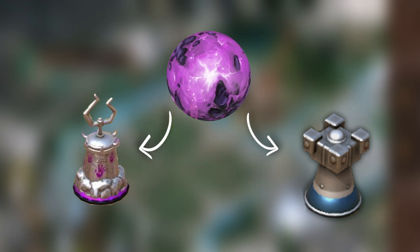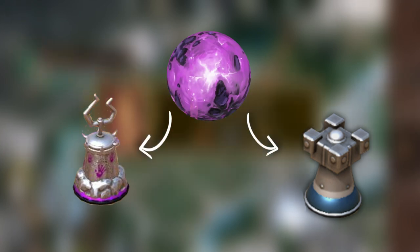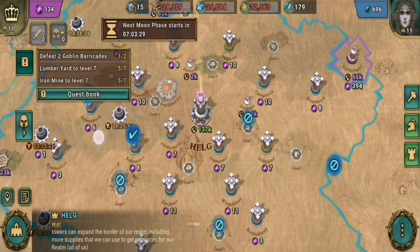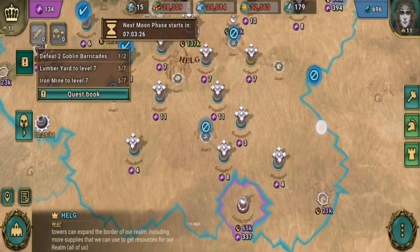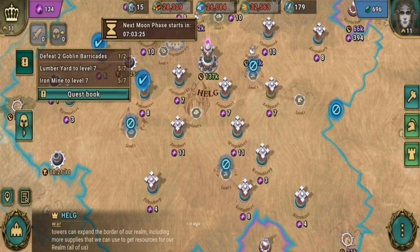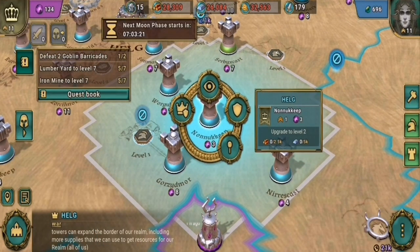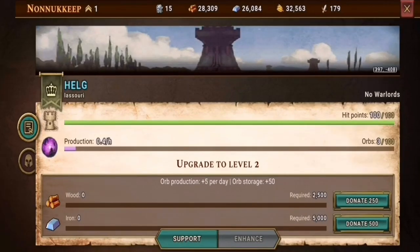Orbs come exclusively from your own towers or assaults on goblin fortifications on the world map. To mine more orbs, you will have to upgrade the tower. It is a collective effort, and every ascended player in the realm can contribute. However, keep in mind that there are a lot of towers — that easily translates into thousands of resources that you need to set aside just for that.